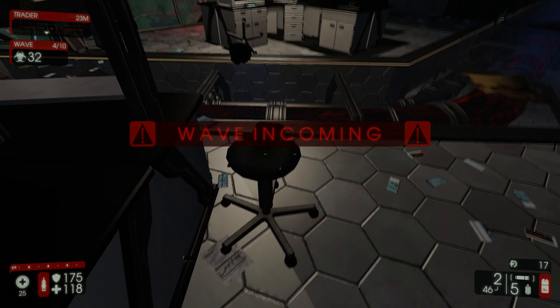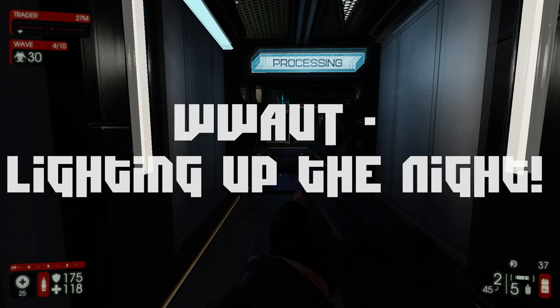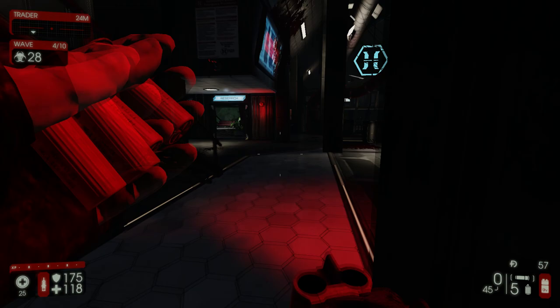Hey, what's going on everybody, my name's A Far Cry Away and today we've got another 'What We Were Up To' update from Tripwire Interactive regarding Killing Floor 2. This one's called 'Lighting Up the Night.' If it moves, burn it — if it's burning and it still moves, let it burn. If the Firebug had a motto, this would most likely be it.